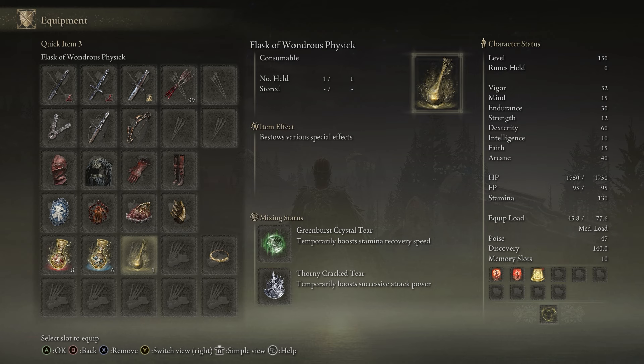Level 150 build: 52 Vigor — mine is 15, but you can change that to 20 if you want. Endurance 30, Strength is just the minimum requirement for the weapon. Dexterity 60 — that's boosted by one of the talismans, the one with the hand (forgot the name), so you only need to level it to 55. Faith 15, but you can also use that healing spell you see there and swap a talisman to increase Faith while exploring if you want extra heals.